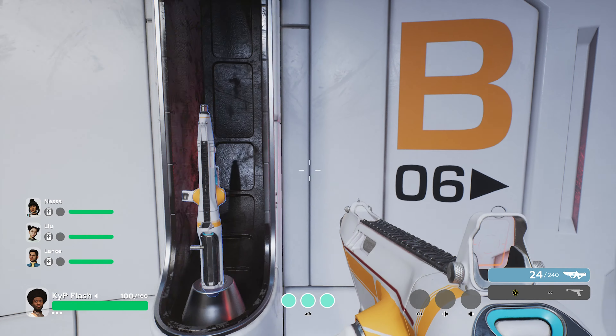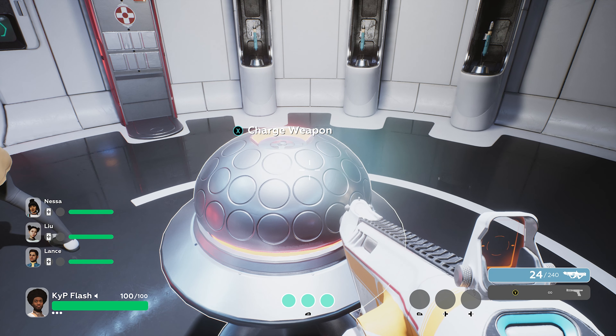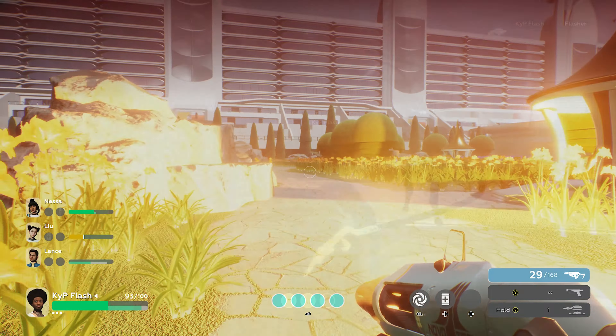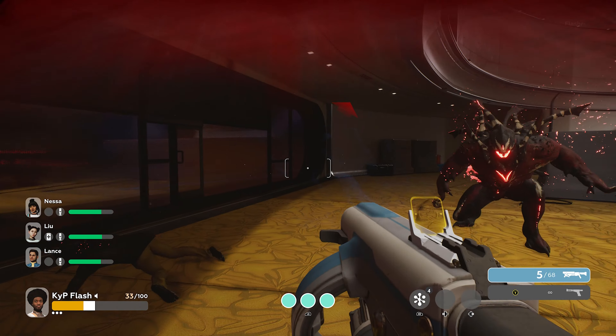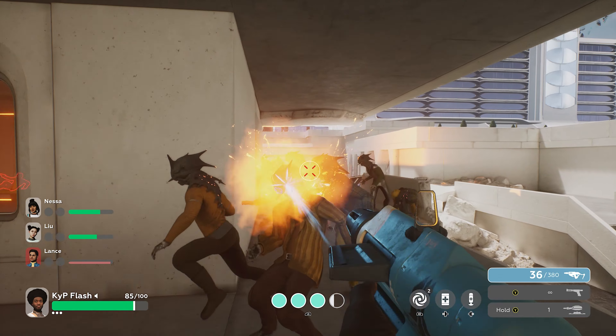Throughout the mission you will come across a few types of enemies, perks, ammo, and additional equipment. The enemy types I encountered were aliens that produce a bright light to blind you, aliens that grab you, aliens that shoot goo to trap or slow you down, large tanky aliens, ranged aliens, and your typical horde-style aliens that just run at you.